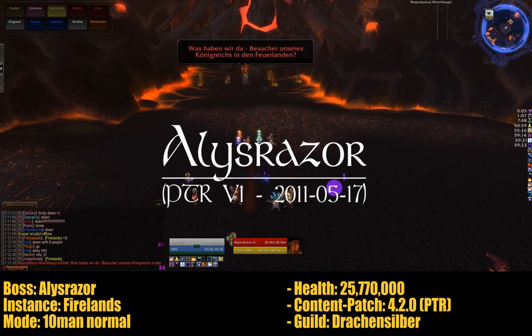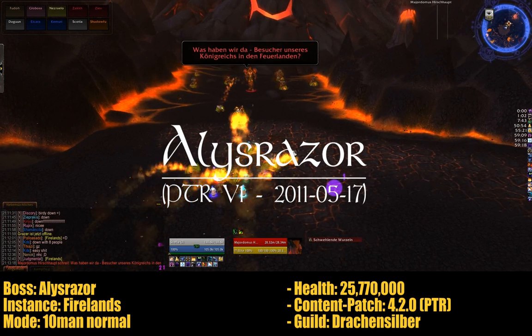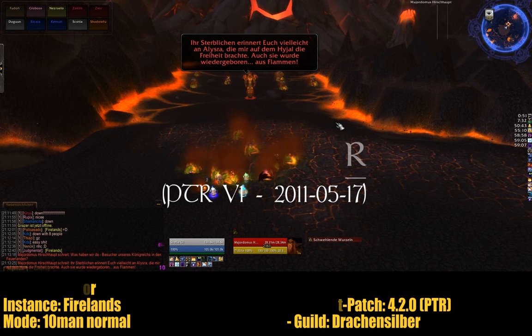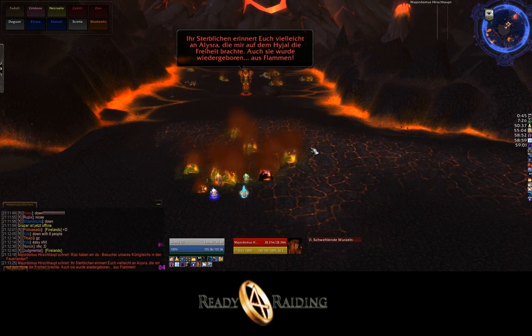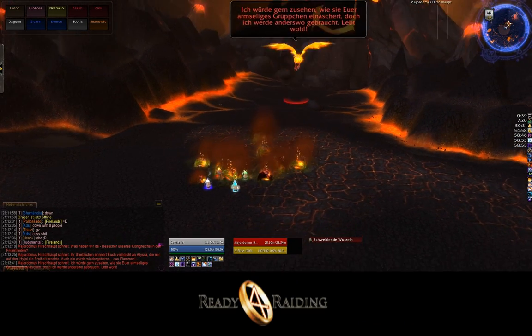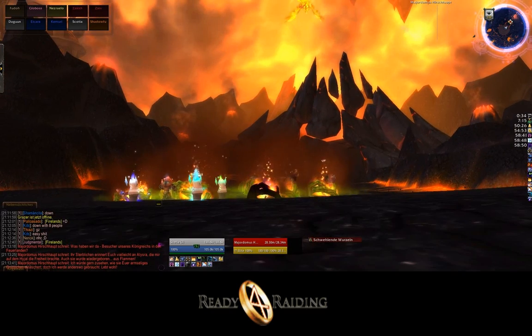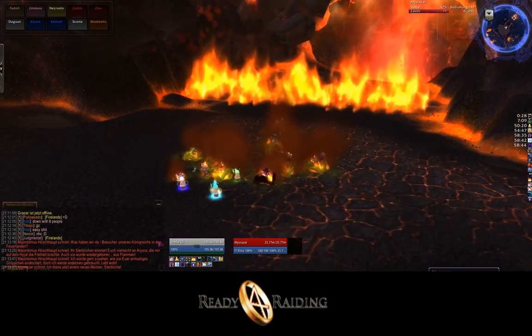Welcome to the Ready for Raiding beta guide for the Firehawk Alysrazor in the new raid instance, the Firelands. My name is Miss Honeyfoot and I will introduce to you the new boss based on our playing on the public test realms. The Firehawk is the third boss who was tested on this PTR, but you can engage her any time, no matter which number of bosses were beforehand, exactly like Ryolith or the Spider Queen Beth'tilac. There seem to be no particular obstacles fencing in this area. After Major Domo Staghelm showed off his little intro and strolled off, the fight with Alysrazor herself begins.